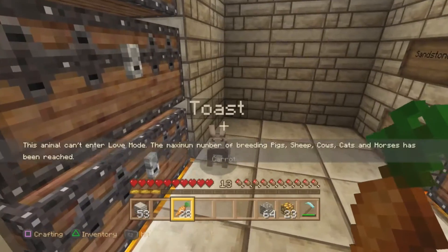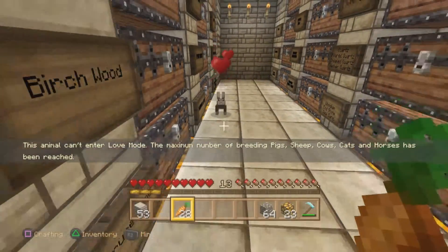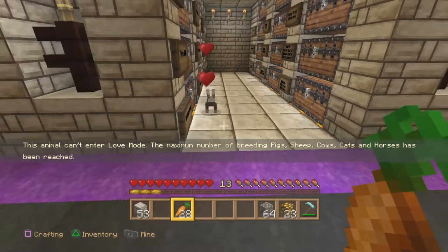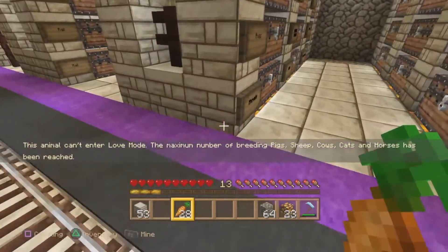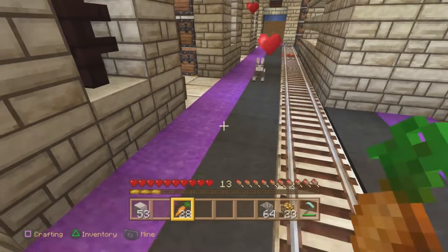Use L2 on PS4 or PS3 — that's it, he's named Toast. Then I put him in love mode with the carrot and I'm going to lure him over to his little playpen that I showed you previously. Here we go, come on baby, let's go, new friend!